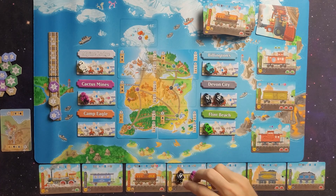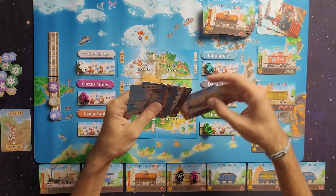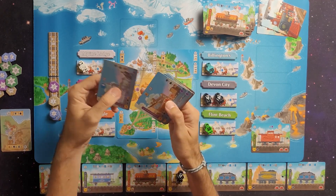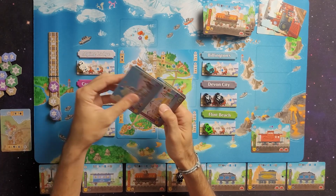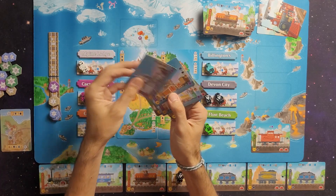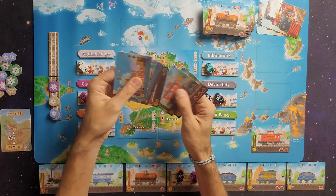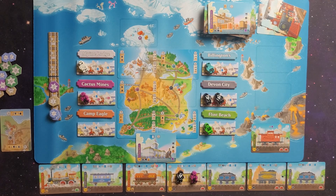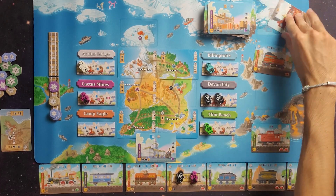The next thing: load this passenger onto that card for three cards and two victory points - one, two, three. This is going to be the last turn. I get two victory points. My second action: I'll build this town hall building for six cards - one, two, three, four, five, six. The town hall gives two victory points for each engine and train car showing a passenger icon in your train at game end. We'll refill the display - that is the end of the game.